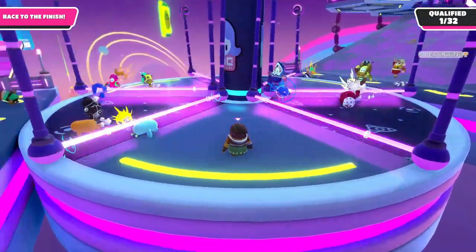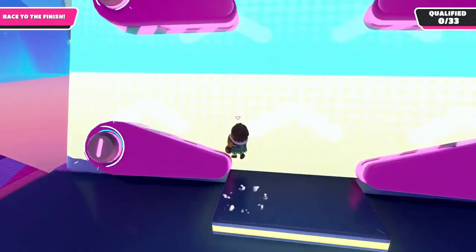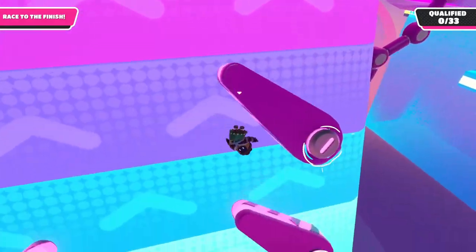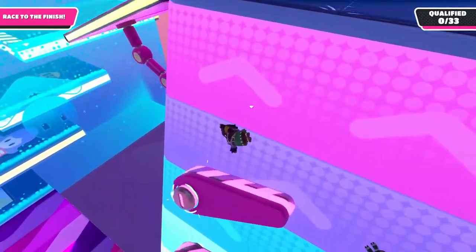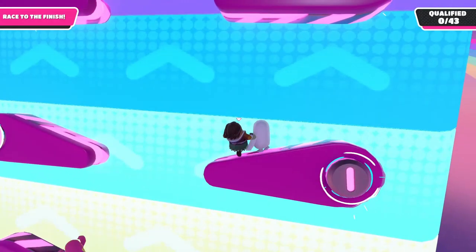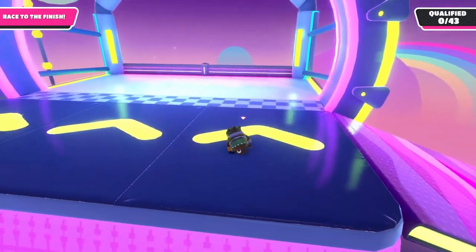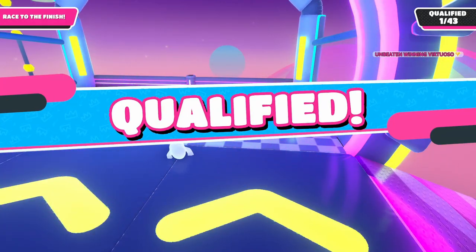For the final obstacle, if you're ahead, I'd definitely recommend giving the flippers a go, as they're by far the fastest route. You can either do the safe strat of going one flipper at a time from side to side until you make it all the way to the top, or you can try the even faster strat of making a small jump right before the flipper flips. By doing this, you can sometimes skip a flipper, or even go all the way from the bottom flipper to the top.